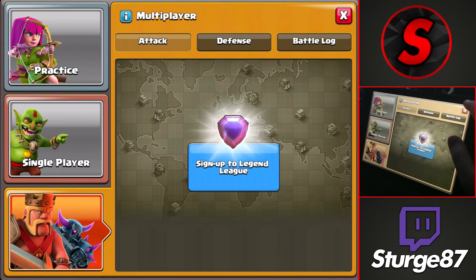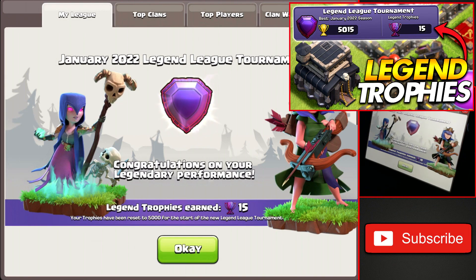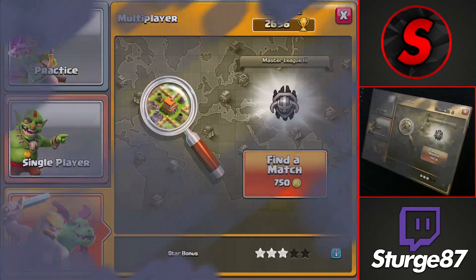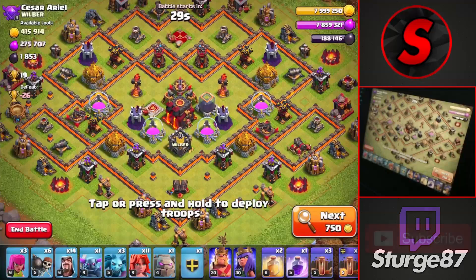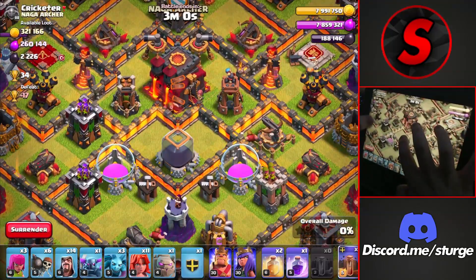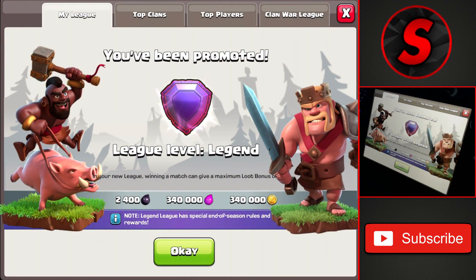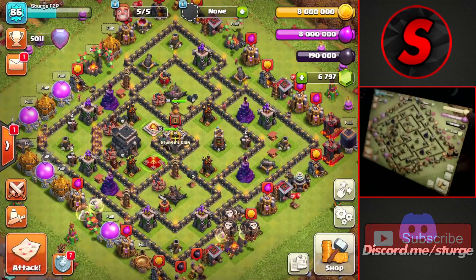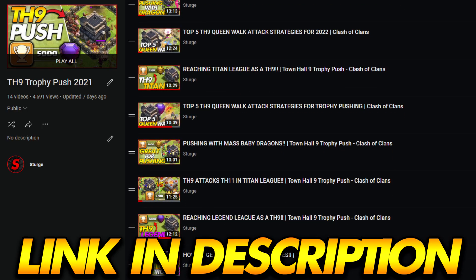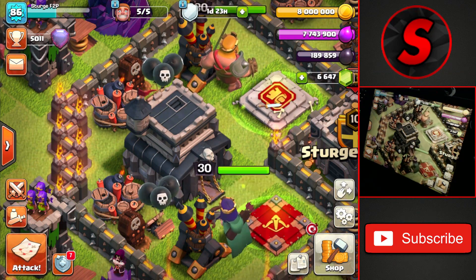I also use the one-week shield once I make it up to Legend League so I can get Legend League trophies once the season ends. If you want to know how to get Legend League trophies, check out my other video on how to get the Legend League tournament badge in your profile. If you plan on trophy pushing, I recommend starting as Clan Games are finishing since bases will be a lot easier to find and you'll be able to save that one-week shield until the next Clan Games. That should be it for the guide on how to push to Legend League as a Town Hall 9 — hopefully you found this video helpful. Make sure to leave a like and subscribe if you haven't already, and I'll see you in the next one — peace out!